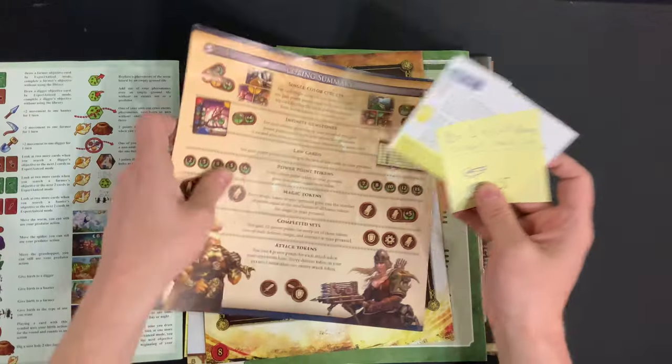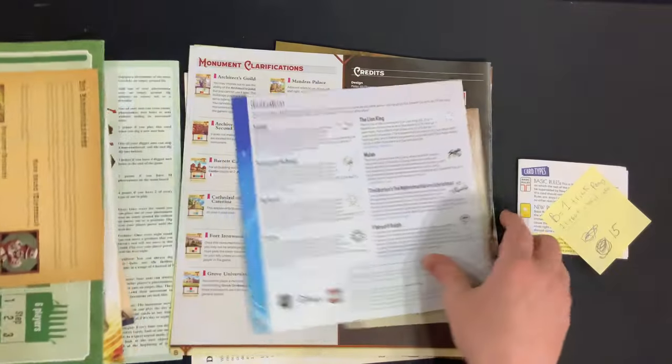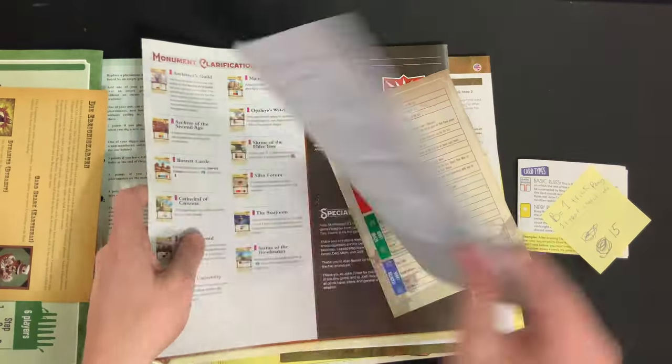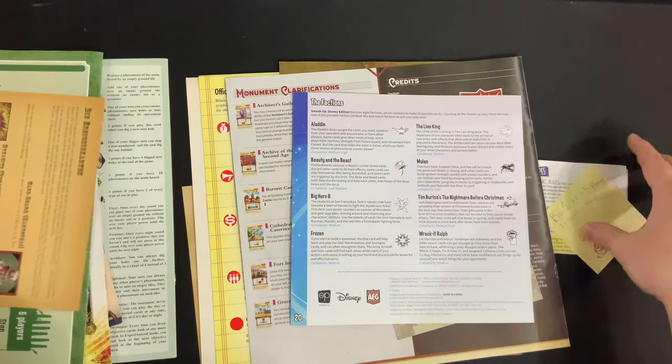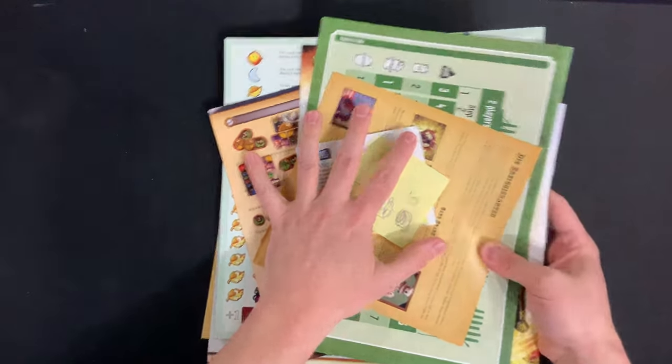One-trick ponies focus on one very specific aspect of the game and really hammer home on it. Maybe that's iconography. Maybe that's the scoring summary — that was quite prevalent, I saw three or four. Maybe it's specific cards and how they interact with factions in Smash Up. But it's one thing you really chose to focus on, which I still think is great. That's why we're in the B tier.